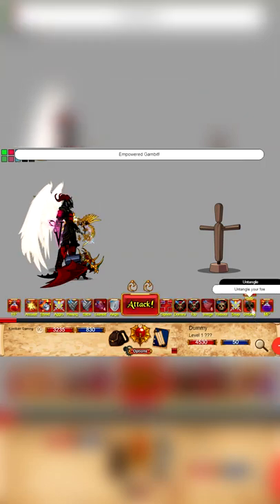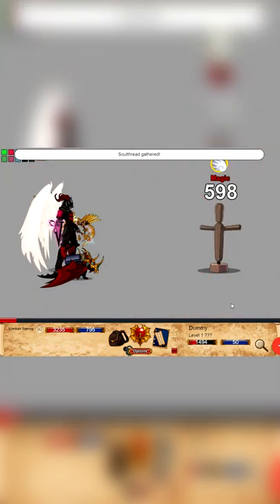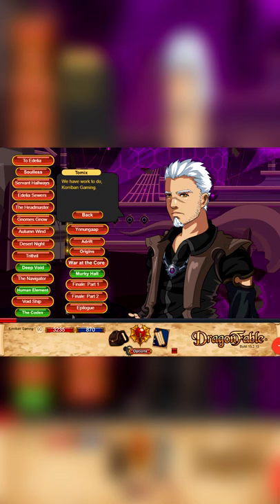The Chaos Weaver class is one of the strongest offensive classes in Dragon Fable and in my opinion it's a super fun class that is definitely worth a pick up. In order to get it, you first have to complete the entirety of the Void Ship Saga and Raven Laws Book 3 up to Epilogue.